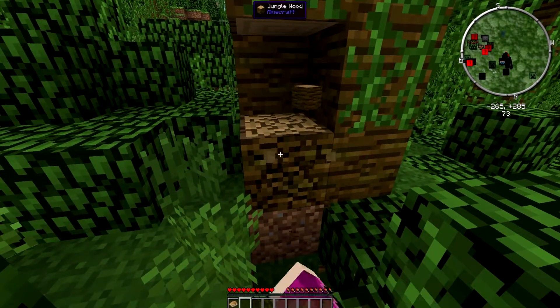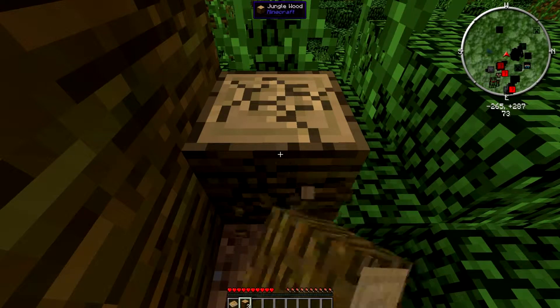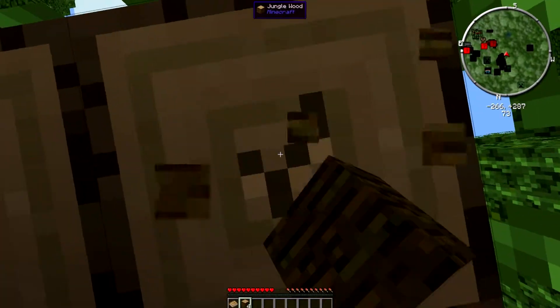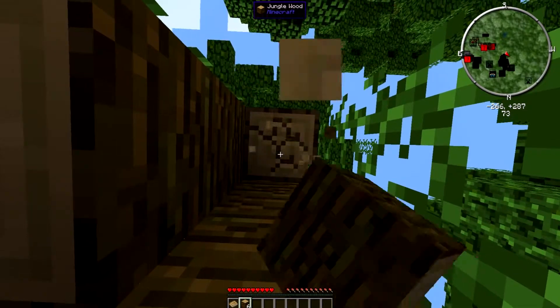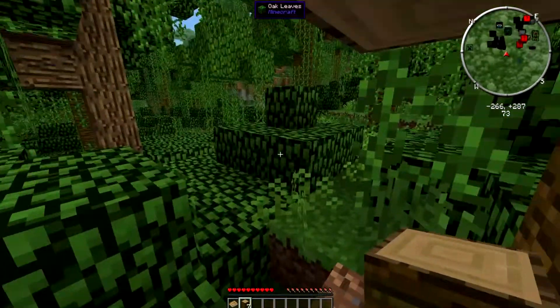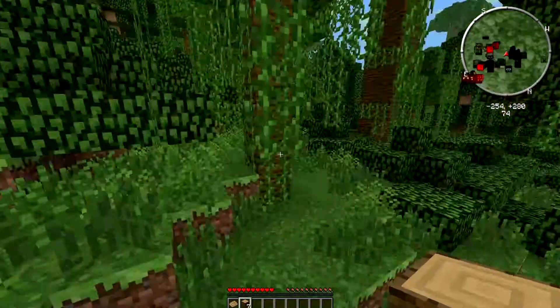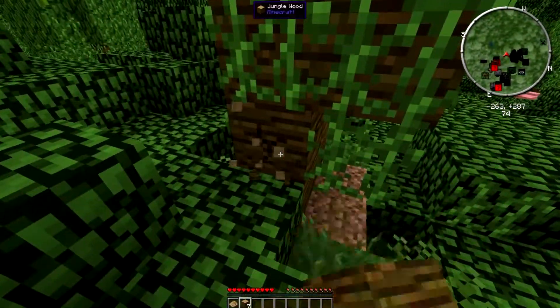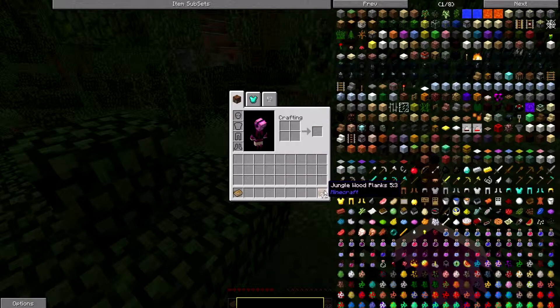It looks like we appeared in a jungle. I do have Biomes Aplenty on, but it plopped me right in the middle of a jungle. Just a regular pretty jungle, but that's fine — it's kind of rare. You don't usually find yourself entering Minecraft in a jungle. So I love jungle. Though we'll probably venture out and try to find a new biome to live in. First off, we need to make some basics — just some sticks and a crafting bench. We're not going to make wood tools; we'll just go get some stone.